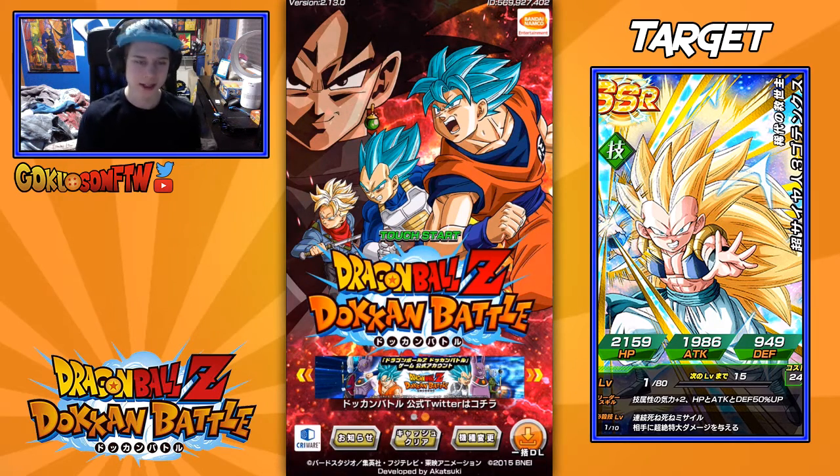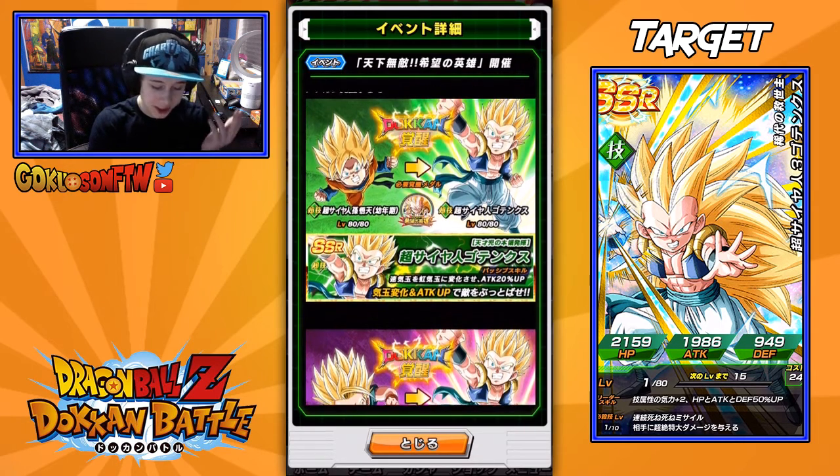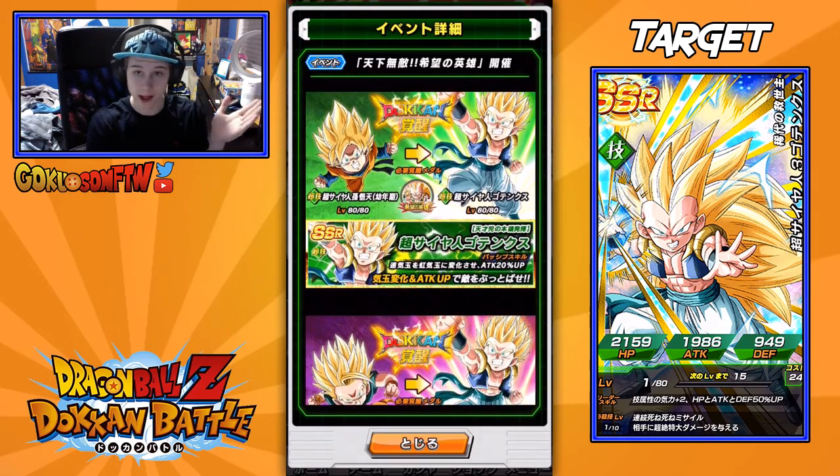Let's get right into the summonings. Before I get into the summonings, I want to show you guys this awesome Dokkan Awakening you can do with these two units - Goten and Trunks. These are really common units that you can usually get in a summoning. If it's a normal Super Saiyan or something, you'll get an SR, and you'll usually get one of these two units. They turn into Gotenks if you give them three Awakening Medals, which is really awesome.